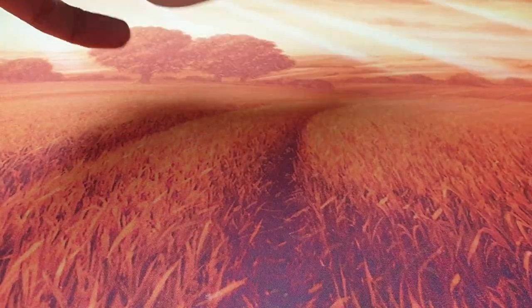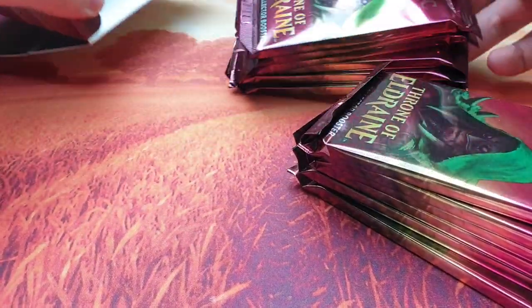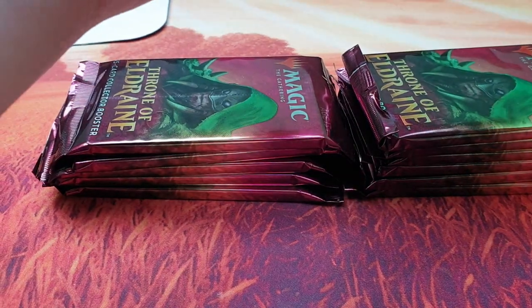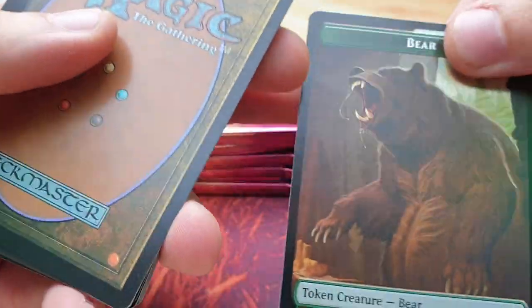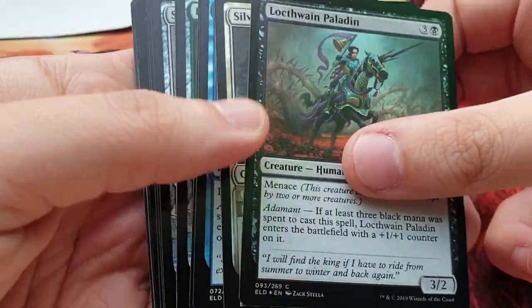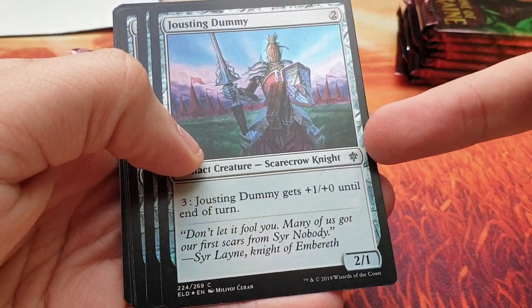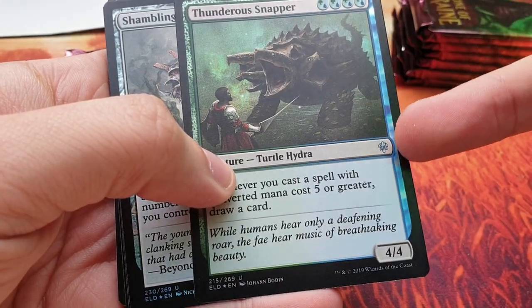Let's go with the very first booster. We have a food token, and on the other side a bear token — nice. All the other cards are also foil: Silver Flame Squire, Vantress Paladin. We have common cards — Jousting Dummy, Who's Phone, Halberd, Thunder Snapper — and then the uncommons.